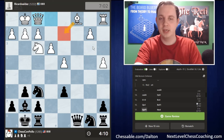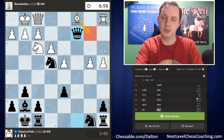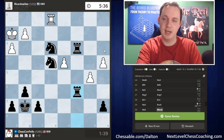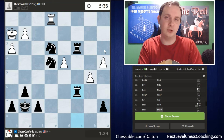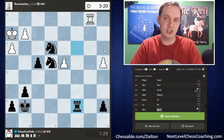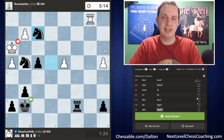When you're ahead so much material, it's sometimes good to give back some of it in return for simplifying the position. I was willing to trade my rook for the opponent's knight — even losing a little material, I get pieces off the board and I'm the one with stuff remaining. Once I eliminate the c-pawn, white's just down two knights, which is very bad for them, and they eventually walked into checkmate. That's how game two went. Let's get into our third and final game.